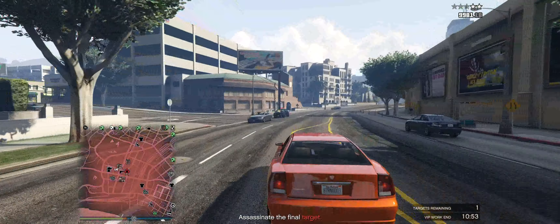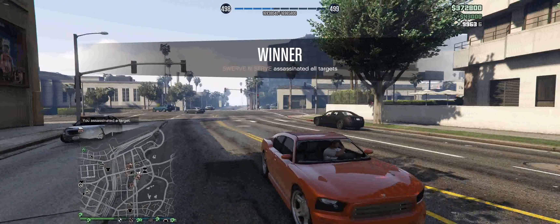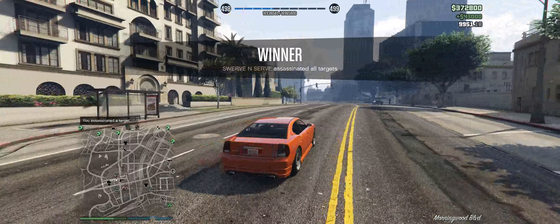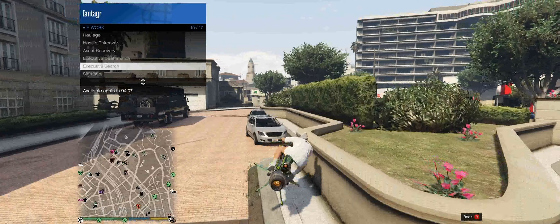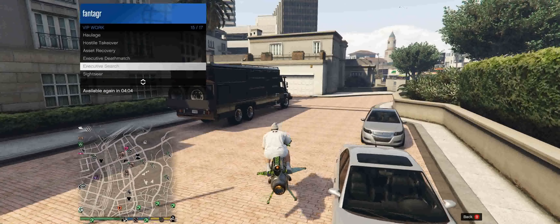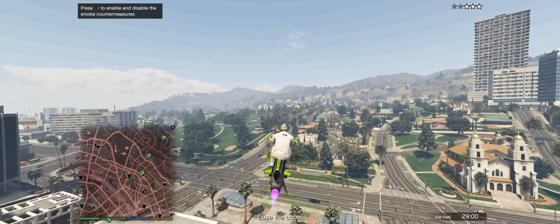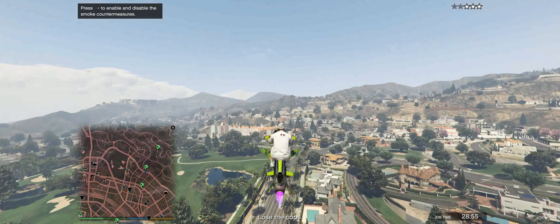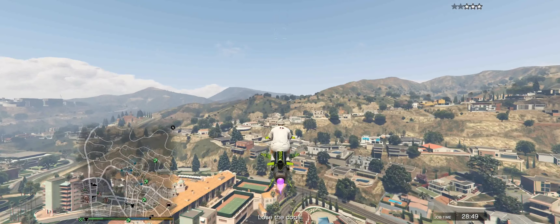If you don't own a Buzzard, targets will be in an armored car — shoot the guy in the front left seat, he's always the target. Use this downtime to buy some ammo, sell one of the street NPC cars (you can get close to $10,000 for some), or go and rob another store. The Diamond Shopping client job is really quick and really easy — it takes about two minutes if you have the Oppressor and do it correctly — definitely worth your time.